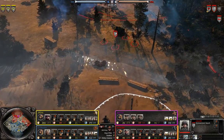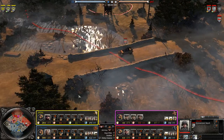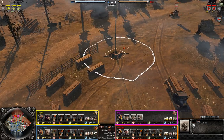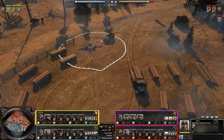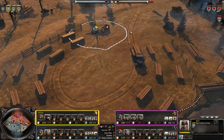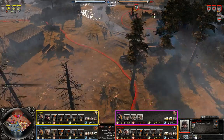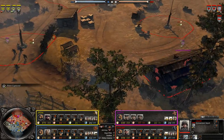On the right side we have Vlosu going with a pretty standard opening — a Kubelwagen. He's going to capture the right side of the map and grab the munitions point, which is going to be really good because OKW is generally pretty short on munitions. Having that extra point is going to help them out in the early game and give them a munitions lead for later.